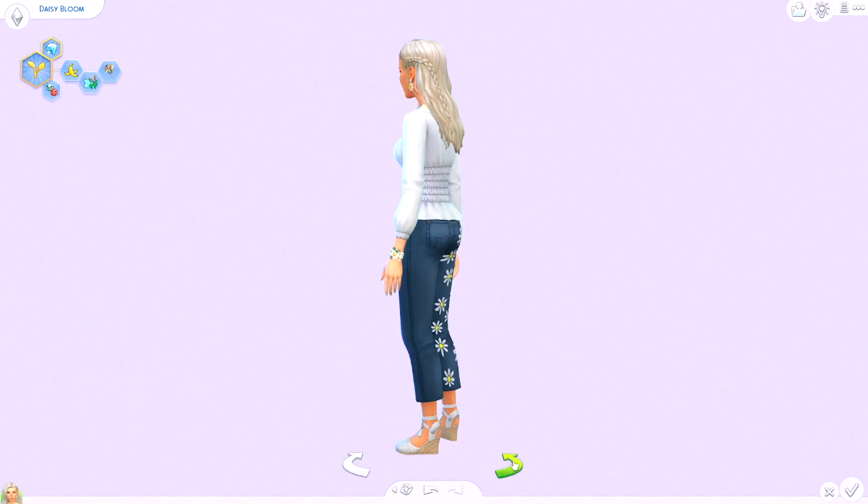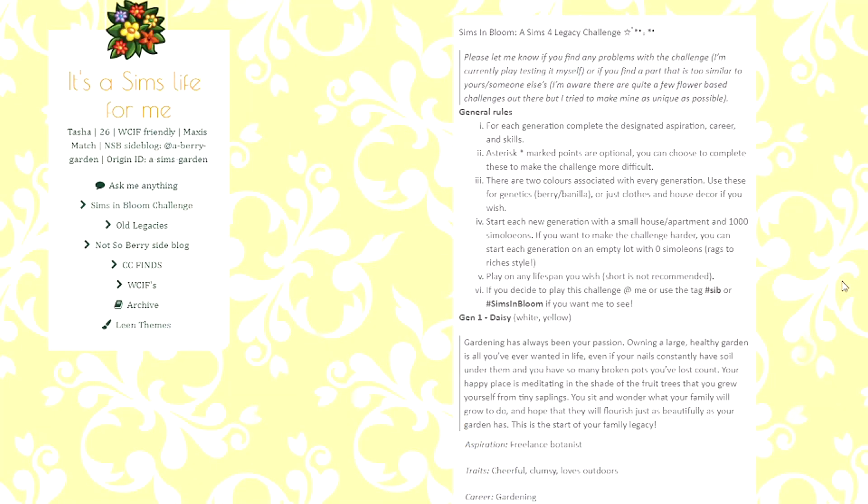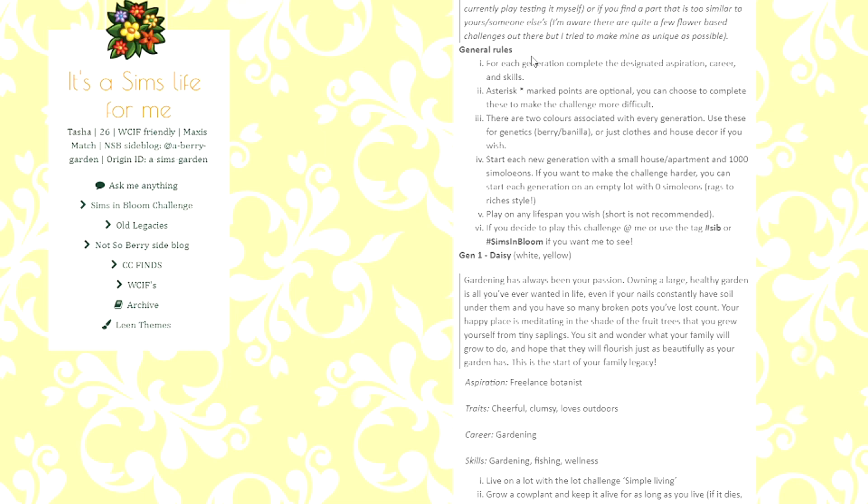Here is our first sim — first generation. Her name is Daisy because obviously the flower is Daisy. So here are the rules of the Sims in Bloom legacy challenge by A Sim Garden. The general rules are: for each generation, complete the designated career and skills. Stuff marked with a star is optional — you can choose to complete them and I'll try to, but I won't worry too much if I don't. There are two colors associated with every generation — use these for genetics, clothes, and house decor if you wish. Start each new generation with a small house or apartment and 1,000 simoleons.